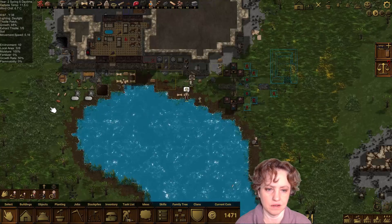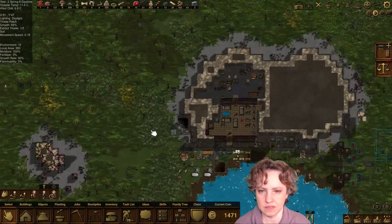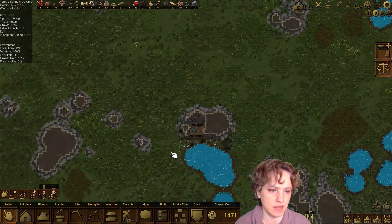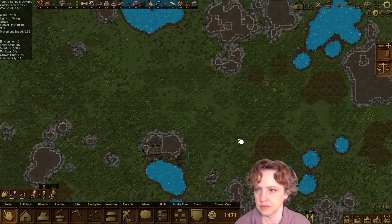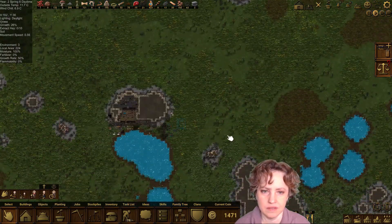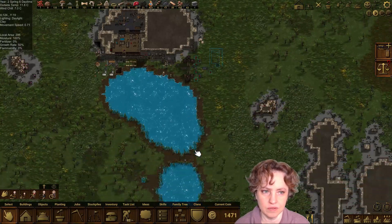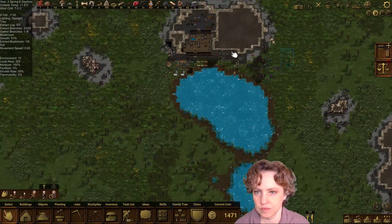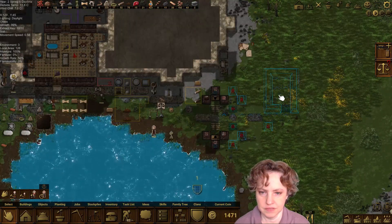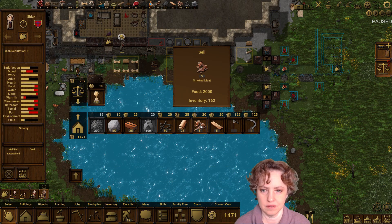I need to find more flax here. The thistle looks different — it looks like flax, like how flax used to look at least. Let's see if we can see flax. Those are oats, thistles, flax. It's kind of a brighter green. Let's see if there's any closer. Okay, so we will get that when it's more grown. We have 162 smoked meat — let's get rid of some of it. She does not buy cats.